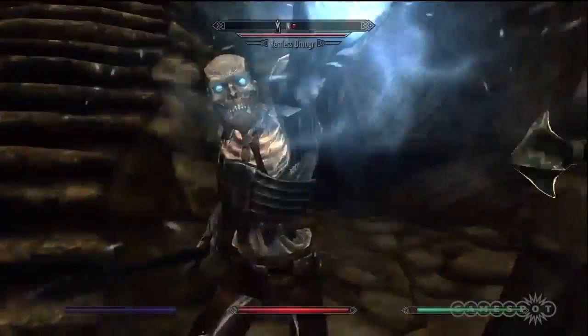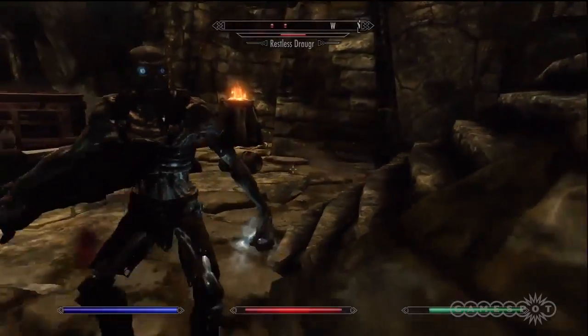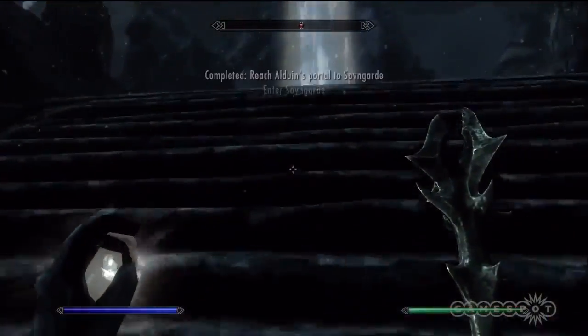Eventually, you reach the top and have to fight a couple more undead. The portal to Sovngarde is just a little bit away. However, there's one last undead enemy — the Nacron stands in your way.